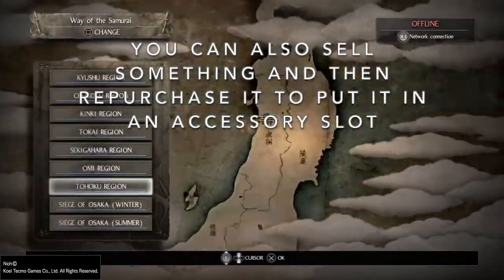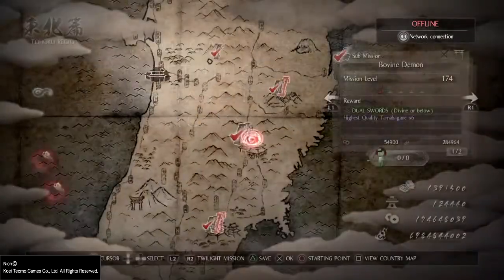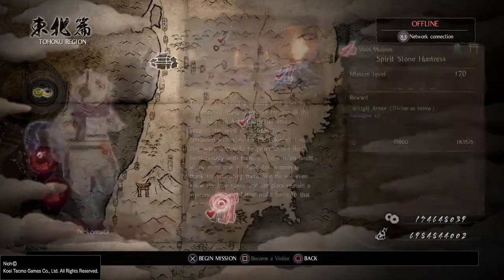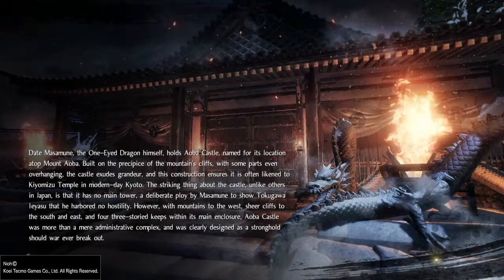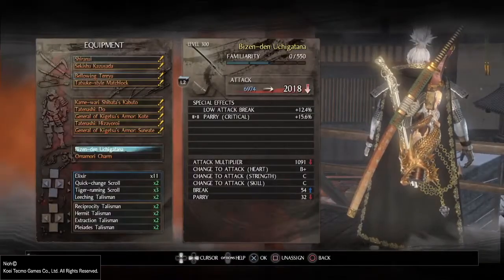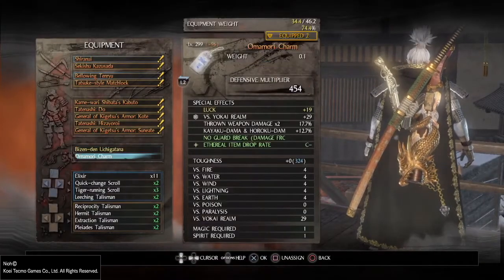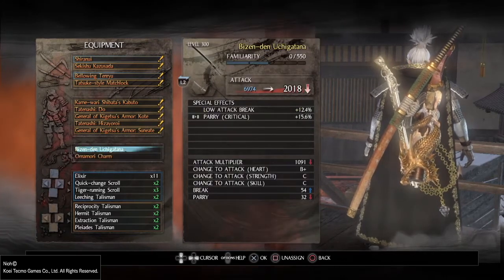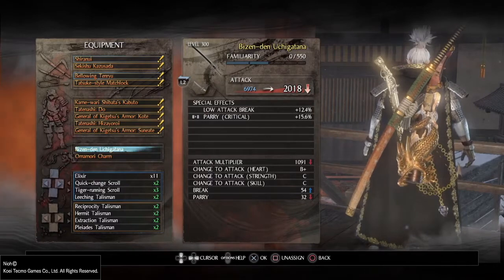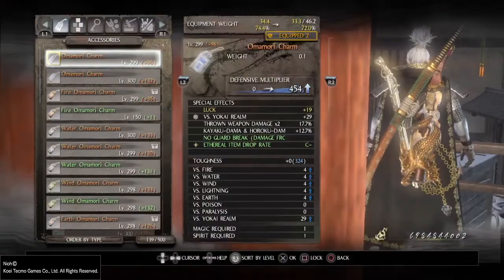Let me go to the place where I farm soul stones — Spirit Stone Huntress. You can go anywhere, you don't need to go to this particular place. Now looking at my accessory slot, it shows 'Bezinden Uchigatana' right there. It's still technically not equipped in terms of dropping or selling it, but it is equipped and giving me the stats.